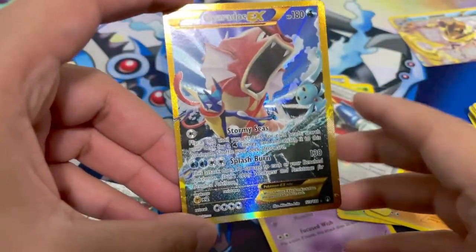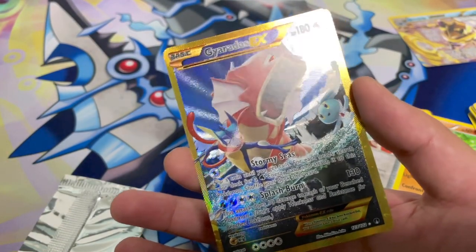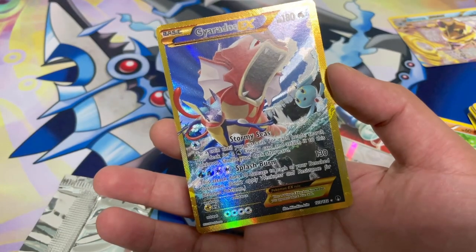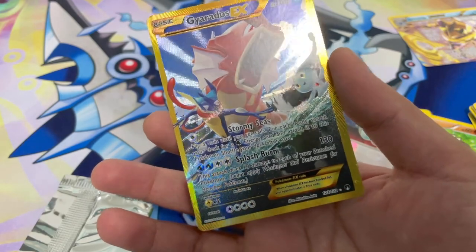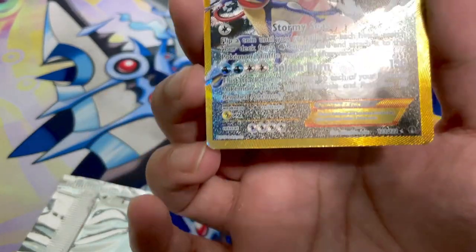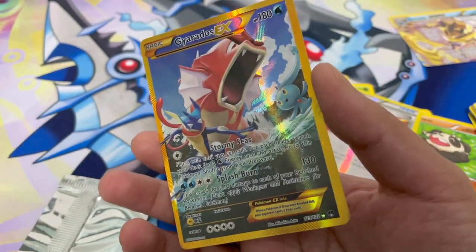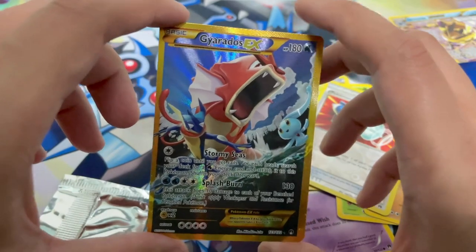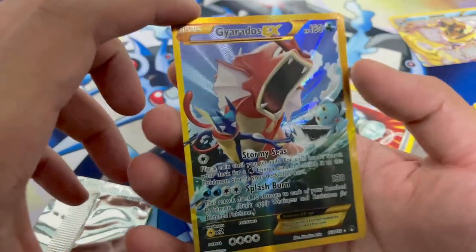Yes! Yes, we pulled it — we pulled the secret rare Gyarados! Oh my god, yes! This is an absolutely gorgeous card — I can't believe it. We actually pulled it! This is my last Breakpoint pack and it had the secret rare Gyarados EX. I am beyond ecstatic right now. The centering unfortunately is pretty bad, but oh man — this is such a gorgeous looking card. Look at that shiny Gyarados, and you've got Manaphy and Greninja on the artwork. What a great way to finish off Breakpoint — we surpassed our limits and pulled the secret rare Gyarados EX.